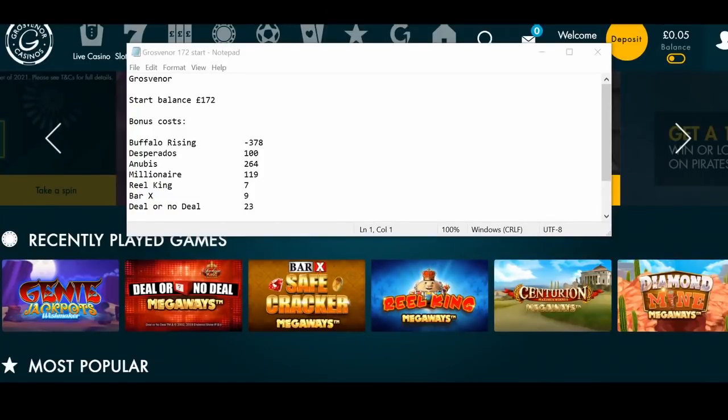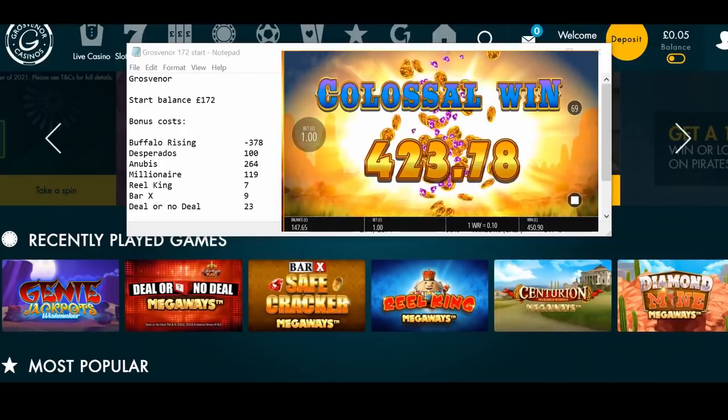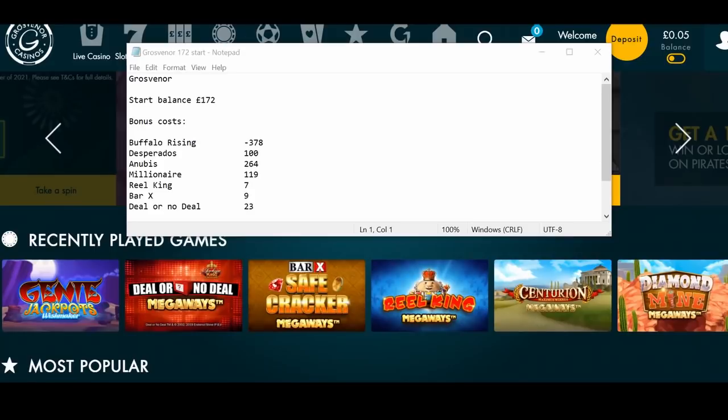Hi everyone, I'm back for another bonus hunt. You can see the start balance of 172 — a continuation from a previous bonus hunt. Buffalo Rising gave a massive 450 pound Megaways win during play, hence why it cost minus 378. You can see I caught the tail end of it on the video. I couldn't press the record button any sooner because it was so exciting to watch. That was marvelous.